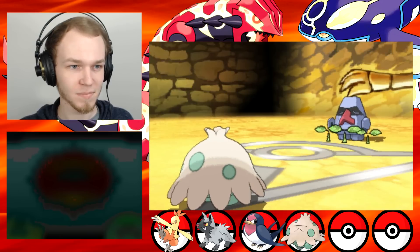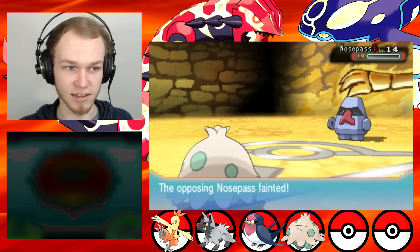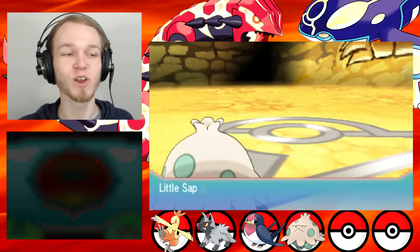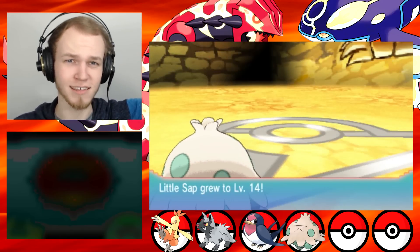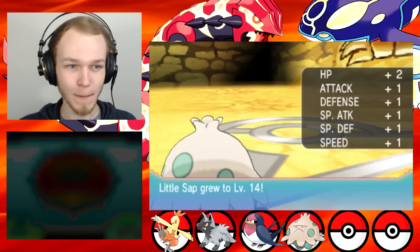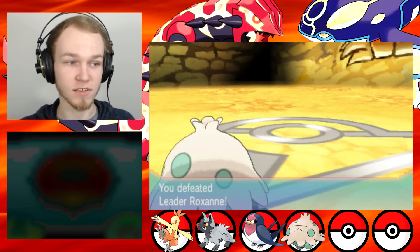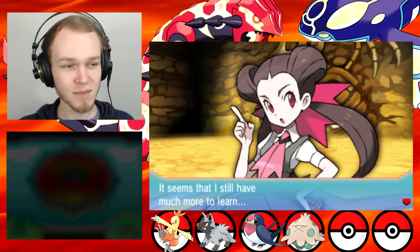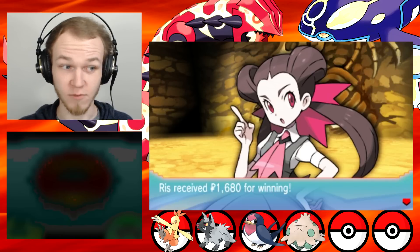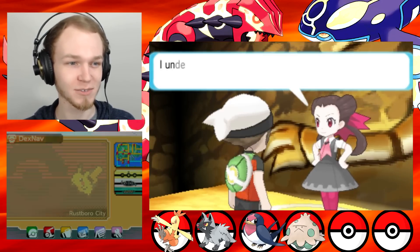I am now fully healed again. And Nosepass is dead. Good job, Nosepass — you served me well. I am now level 14 — Little Sap, that is. Those stats, in case you're curious. We beat the first gym leader. But she says 'I lost — it seems I still have much more to learn.' Riz received 1,600 Poke Dollars for winning. Good job, me and my team — we're awesome.